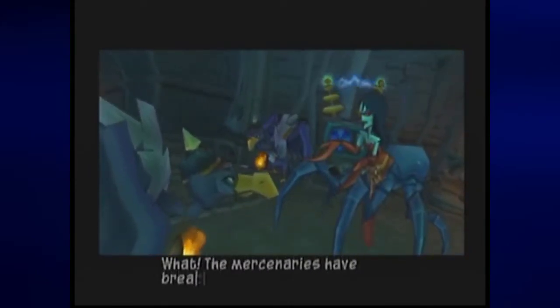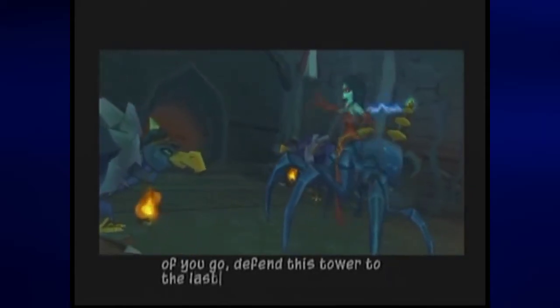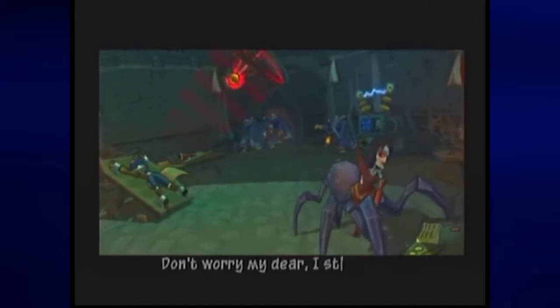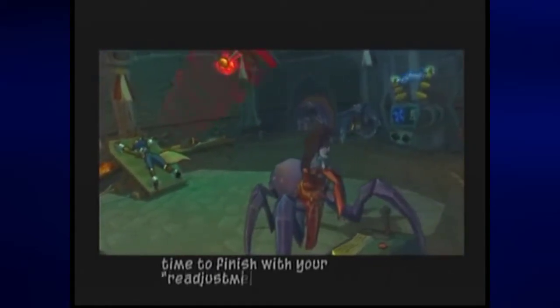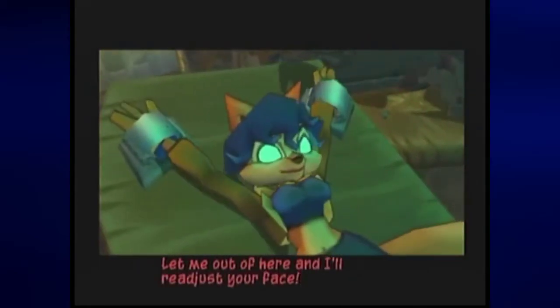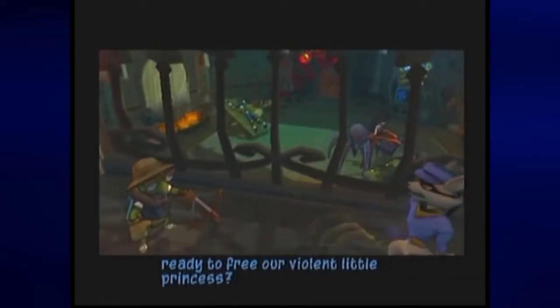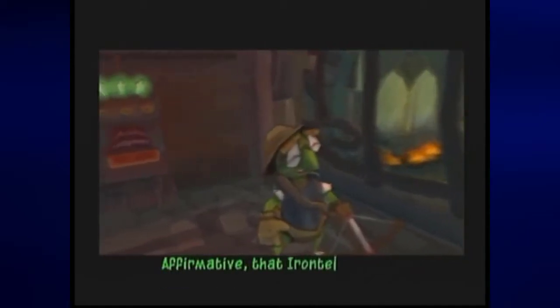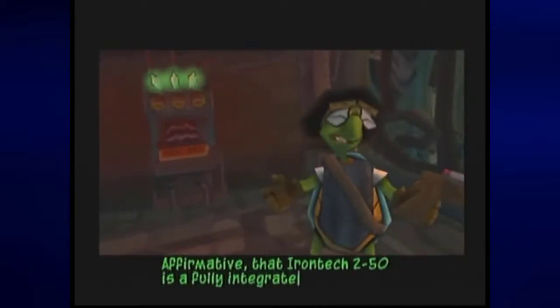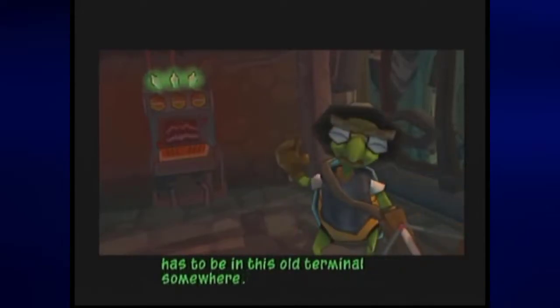What? The mercenaries have breached the castle defenses? All of you go! Defend this tower to the last man! Don't worry, my dear. I still have time to finish with your re-adjustment. Let me out of here and I'll re-adjust your face. Okay, partner. Looks like the shadow guard is out of the picture. You ready to free our violent little princess? Affirmative! That Iron Tech 250 is a fully integrated system! Access to Carmelita's restraints has to be in this old terminal somewhere!